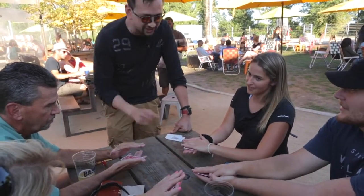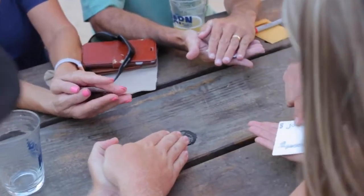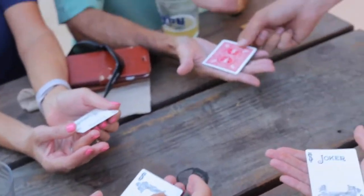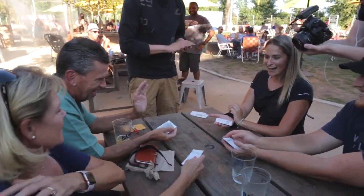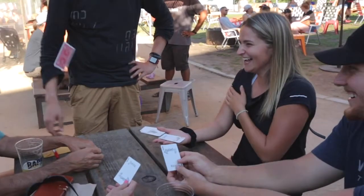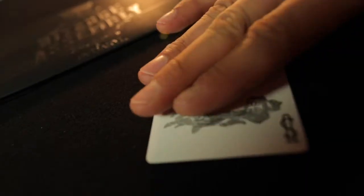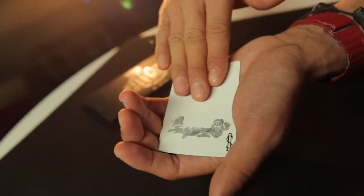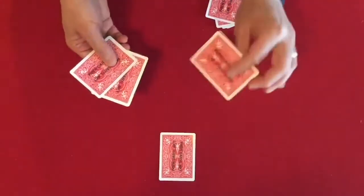I did say the jokers were going to vanish — I didn't say the playing card was going to vanish. So if the joker's gone from here, the joker's gone from here, and the joker's gone from here, hopefully they've all found their friends on one playing card. Four jokers are handed out to your spectators — they can sandwich them between their hands. Upon your command, you make three of the jokers vanish from their cards and appear on the fourth and final card, leaving four impossible objects that your spectators can check out.